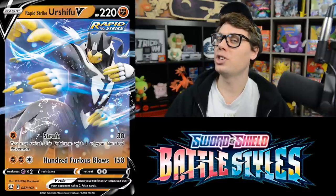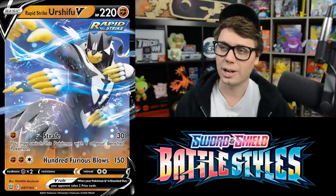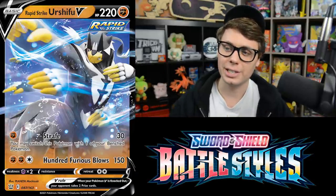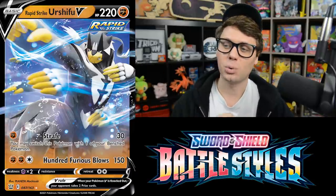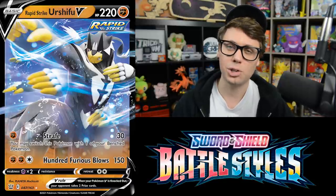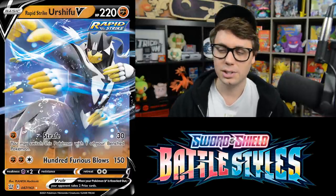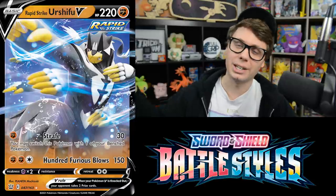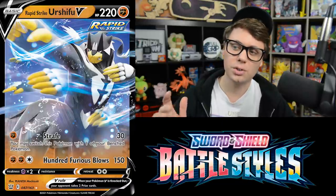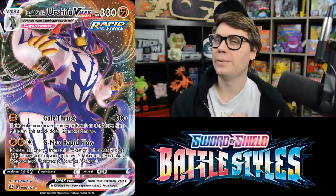The legendary Urshifu is most definitely the banner Pokemon from Battle Styles, coming in both Rapid Strike and Single Strike forms. Rapid Strike Urshifu V has Strafe for one Fighting Energy, deals 30 damage, and lets you switch this Pokemon with a Bench Pokemon — great for getting out of the active position on the first turn. Then 100 Furious Blows for two Fighting and a Colorless does 150 damage. You can attach Rapid Strike Energy to use Furious Blows for just two Energy attachments.